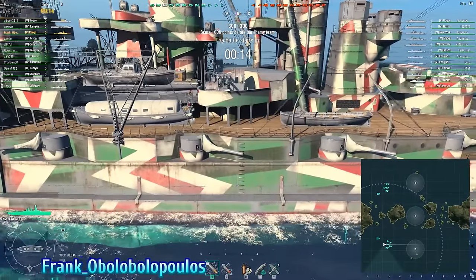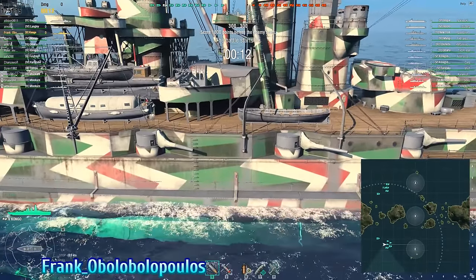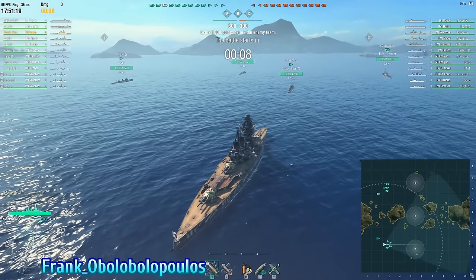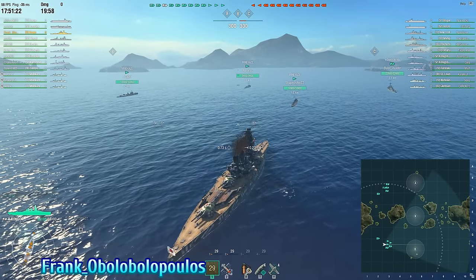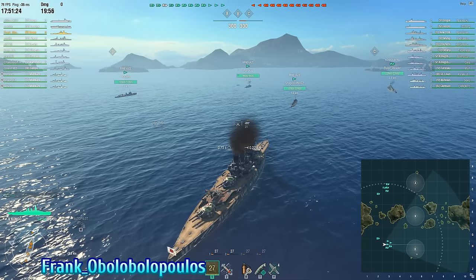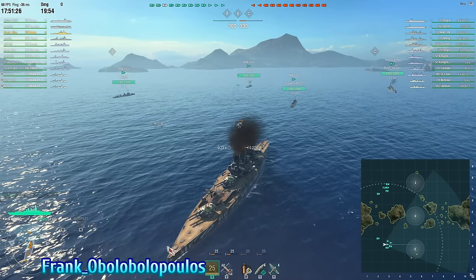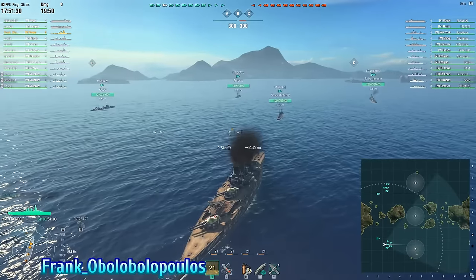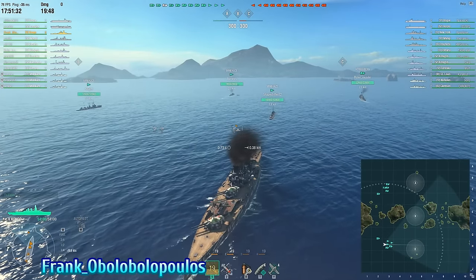The very first thing we want to do is look at the enemy team and see what ships are likely to pose a danger to Frank. Enemy team has one New York, and that's the only tier 5 battleship they've got — really the only battleship that is going to pose any threat. The Miyogi and the Ishizu-Chie against the Congo in an outright fight, not really much of a threat.